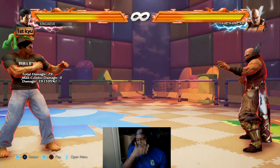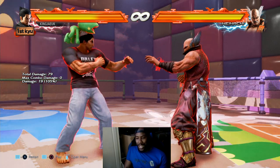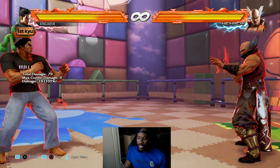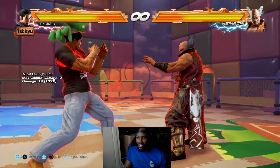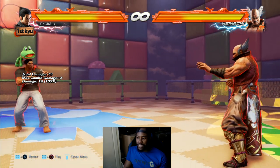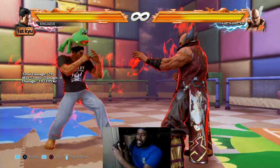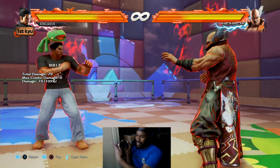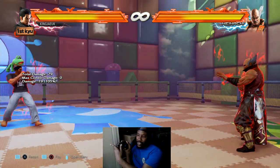So you have to back dash cancel - that's what helps you move. How do you back dash cancel? You press back, back, down-back, back, back, down-back. If you do it slow you should get that movement. What you gotta do is just do it fast - when you do down-back you gotta cancel it fast like that.